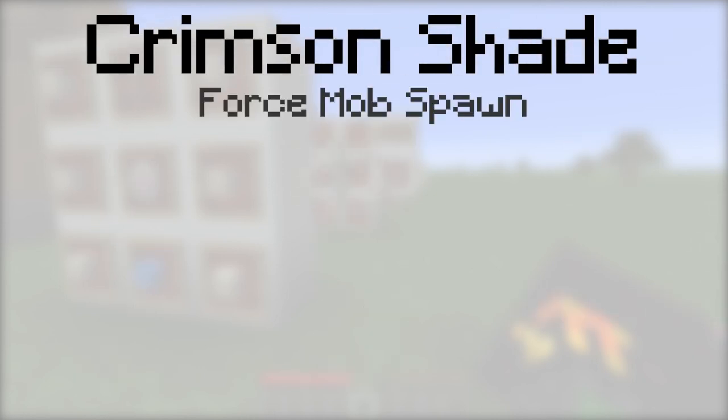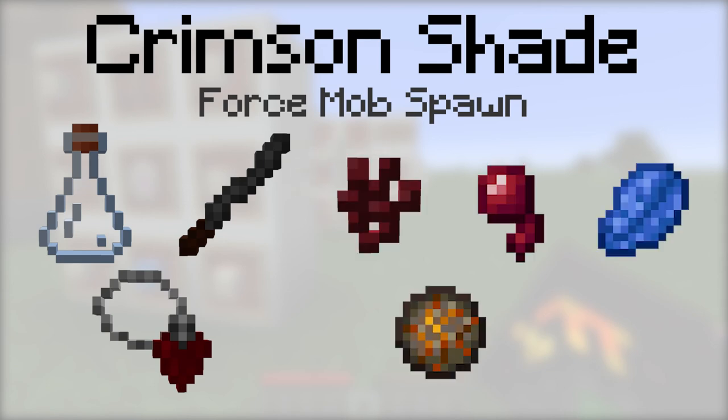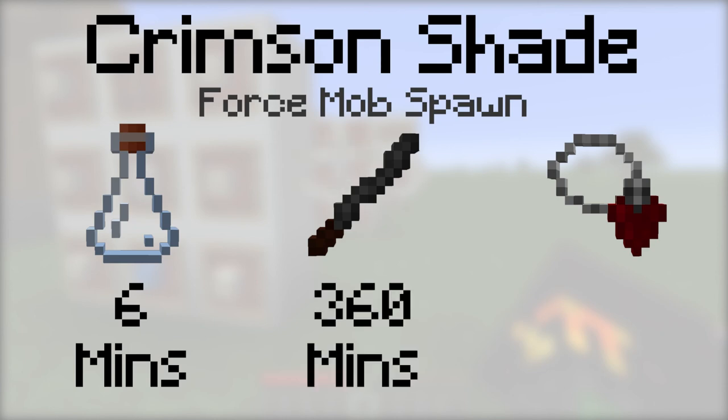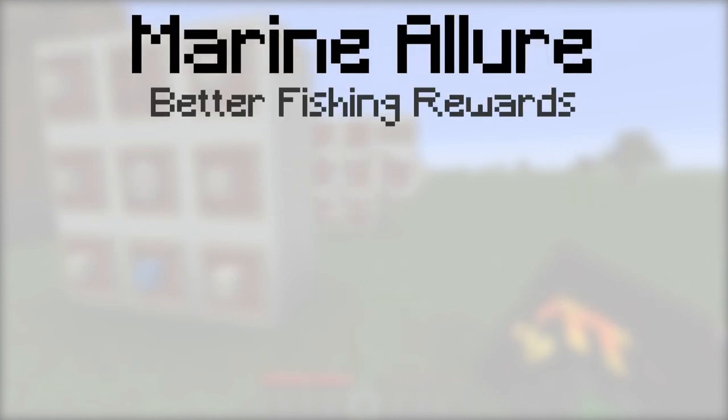Crimson Shade will make mobs spawn within a 64-block radius regardless of the light level or any other conditions. To make it, place either a vial, an incense stick, or a tainted blood pendant, then a nether wart, a spider eye, a lapis, a fire charge, and an iron ingot into the botanical brewery. The vial will last for 6 minutes, the incense stick will last for 360 minutes, and it can be equipped with a tainted blood pendant.